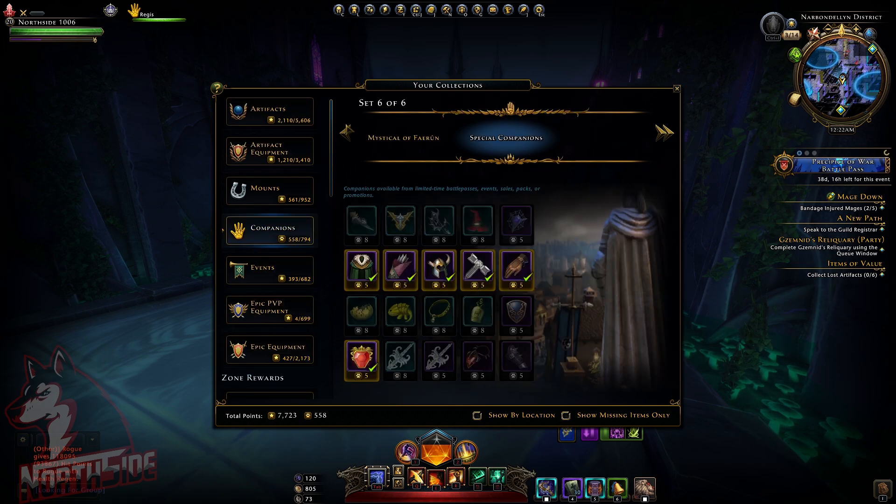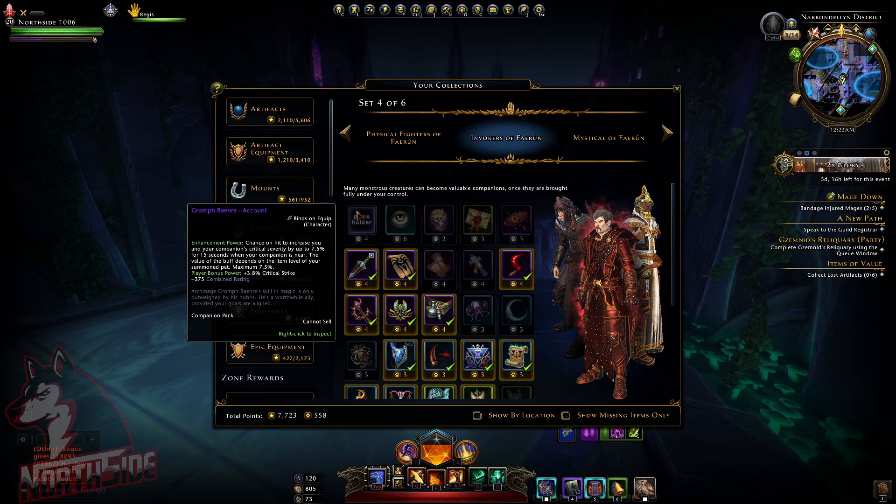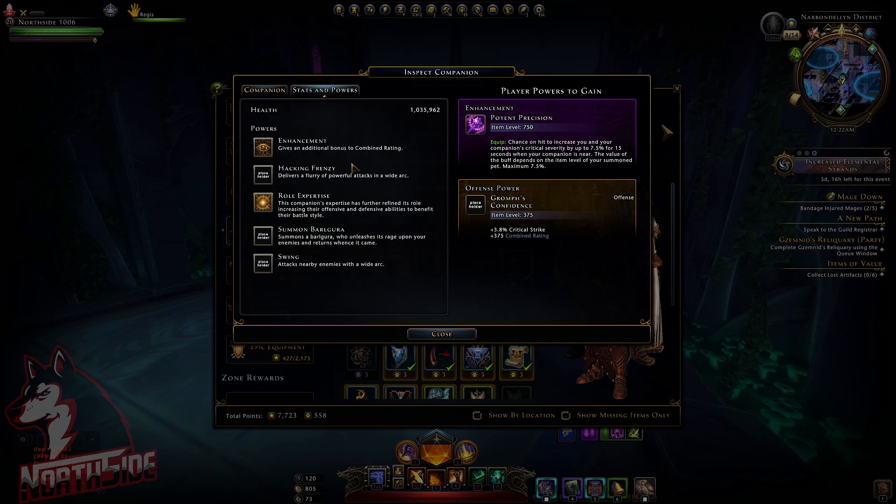We also have a new companion here — Gromph Bainry, Account-wide. It's giving Critical Strike and Combined Rating stats and powers. It delivers a flurry of powerful attacks in a wide arc, so it's probably some kind of AOE companion, similar to some of the Balguro. We'll see about that.